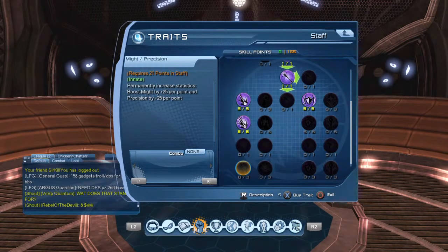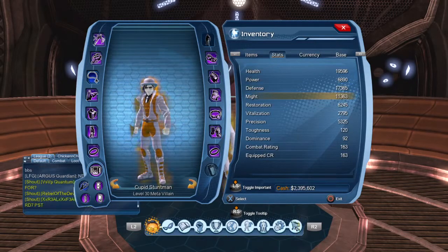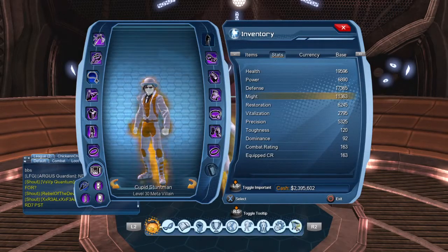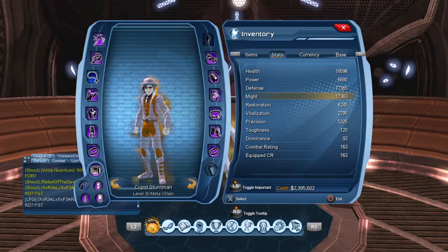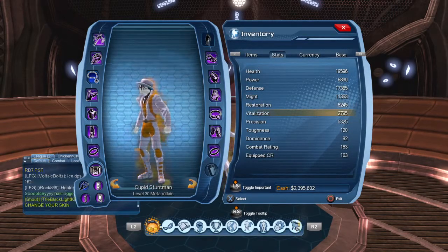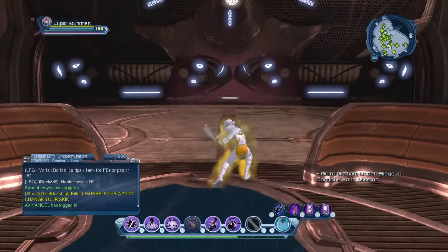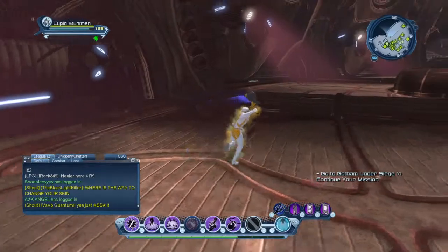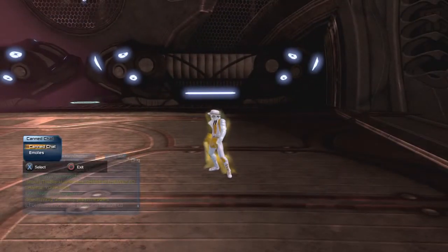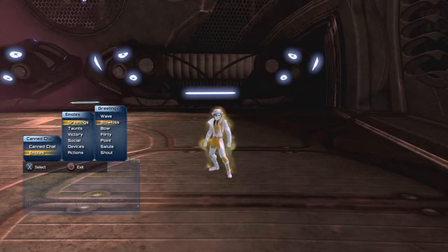So I'm set for right now, and I'll show you what that does for my stats. I've got 11,363 might, which isn't huge, but my pet is based off CR, not off my powers. The only powers I use are my transmutation. My might is obviously not high but it's higher than it would be for normal DPS probably, and 5,325 precision — which is going to be pretty hard hitting with this one-handed, especially with the flip and the hook clip. That's how I set up my specs, hope this helped you a lot.